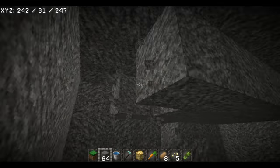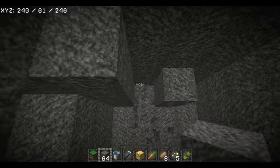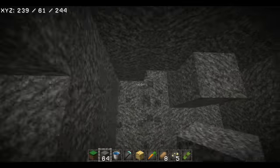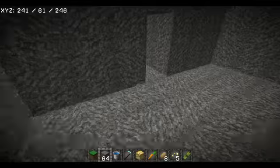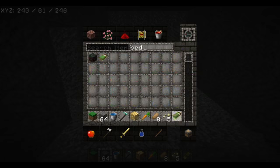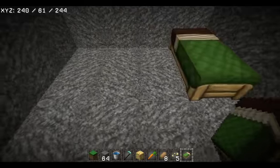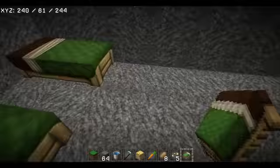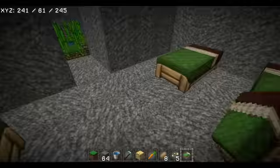You can pretty much have a whole city down here for all your friends. The only way someone can detect this is if they're randomly blowing up TNT, or if they have X-ray or something like that. Just get some beds — if you have a bunch of friends just put down beds. Like a normal military bunker, this is what it would look like.